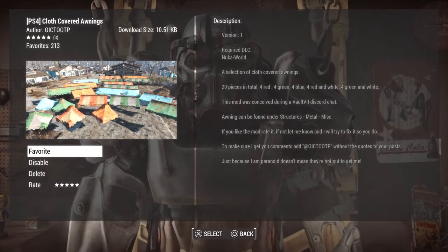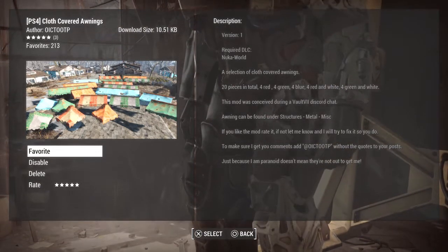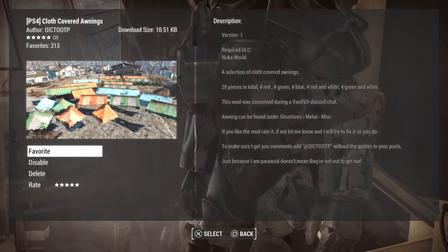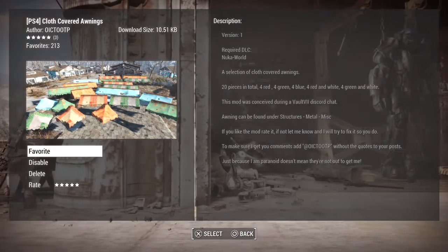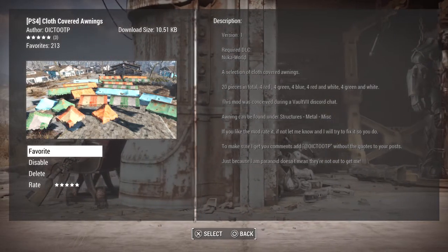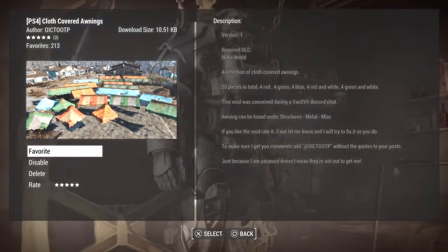We're going to find it under Structures, Metal, Miscellaneous. Now remember, if you have USO installed — Unlock Settlement Objects — that does have its own separate category. This is going to be under the original category. If you don't use USO, that meant nothing to you. We're going to go ahead and check it out in-game. I'm going to add it to the outside of some of my builds, just to see how they work and how they look.